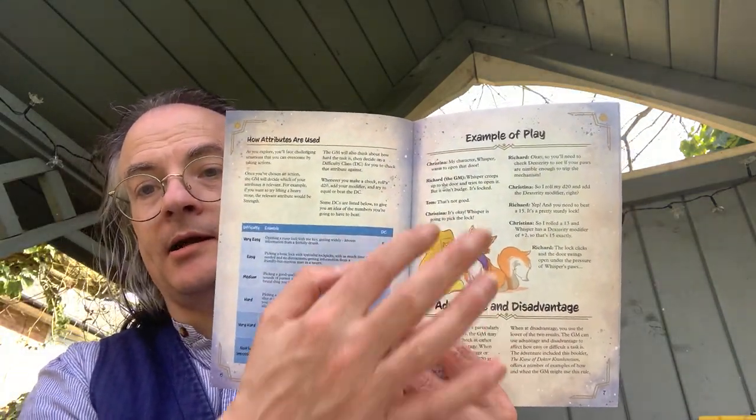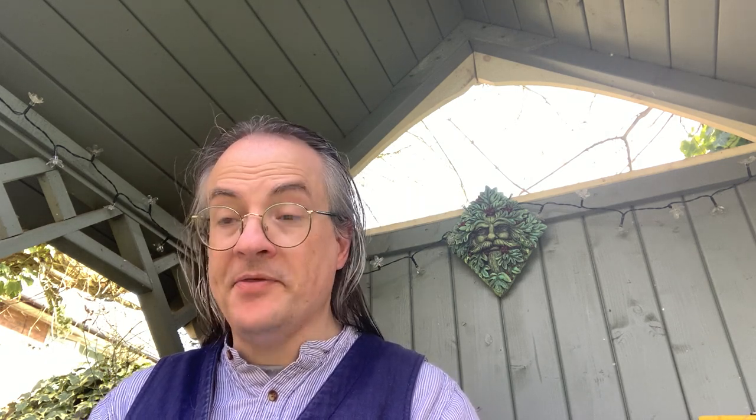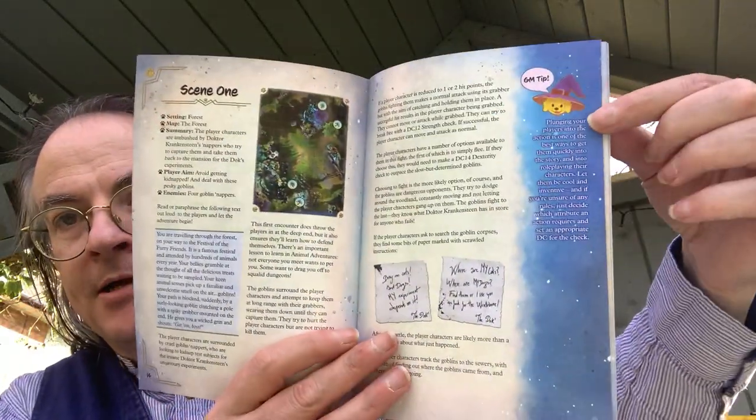The power attributes are used, and there's an example of play — that's a little bit brief for my taste, but it's there. This is an OGL game, open game license, so it's compatible more or less with Dungeons and Dragons Fifth Edition, and that's fine. It gets very quickly through the rules, and then you've got the adventure itself: The Curse of Dr. Krankenstein. You've got a starter adventure synopsis and then you enter scene one very quickly. You can read through this and get some idea of what you've got, and alongside that there are GM tips as well.